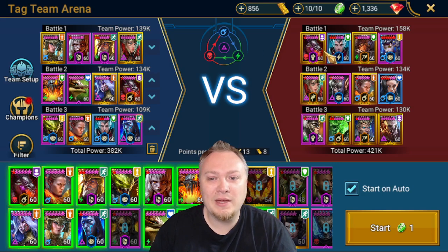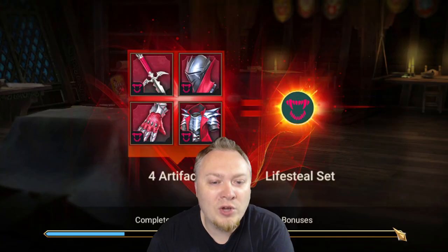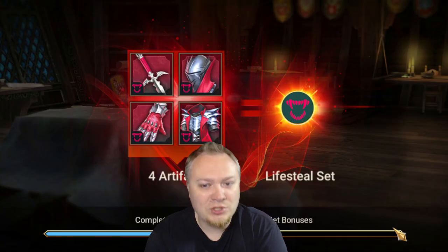Speed Team against the Tanky Team. Tanky Team against their Speed Team. And our Fake Speed Team against their Fake Speed Team. Let's try it and see how good our teams actually are. Our teams don't need to be that good to get to Bronze 3 or Bronze 4. You just need to be good at picking the right fights.